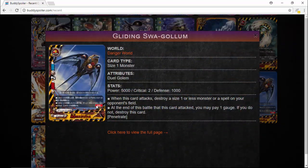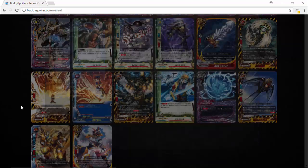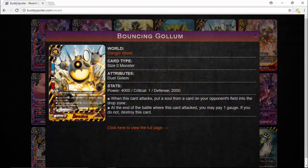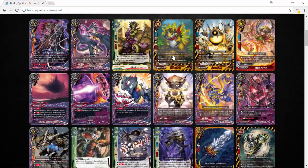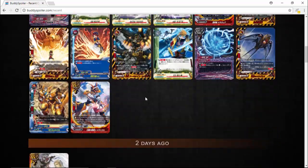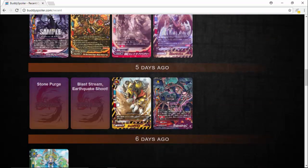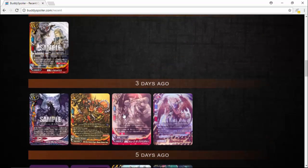Dual Golems are still looking absolutely crazy. You've got a size 1 Dual Golem that can destroy a size 1 or less or a spell. You've also got a size 0 — just stuff to fill up your field. There is just so much sideboard material. You have a Dual Golem that can destroy all monsters in your opponent's field, Dual Golems that can destroy items, destroy spells. It's just pretty insane, and I'm pretty sure you guys have seen some of this from the anime.